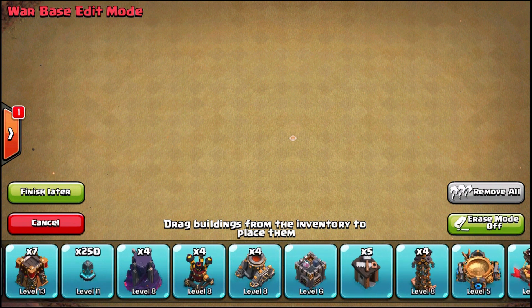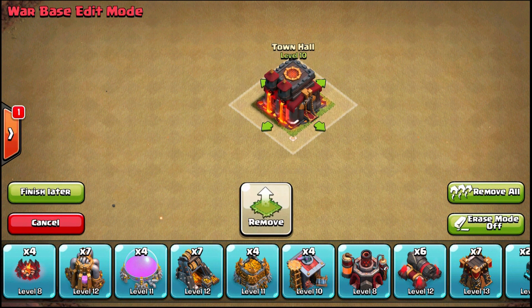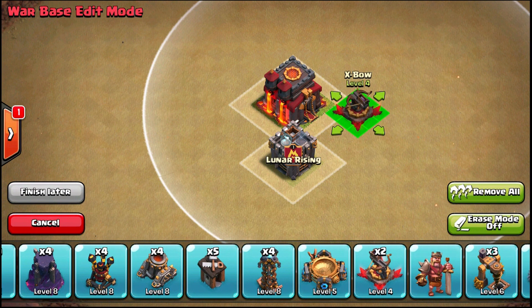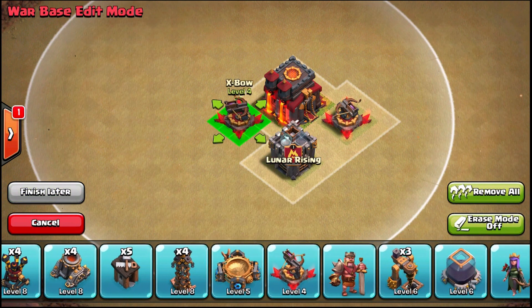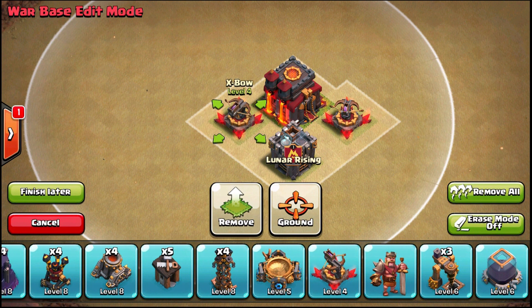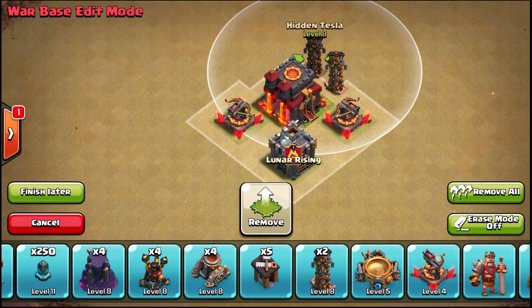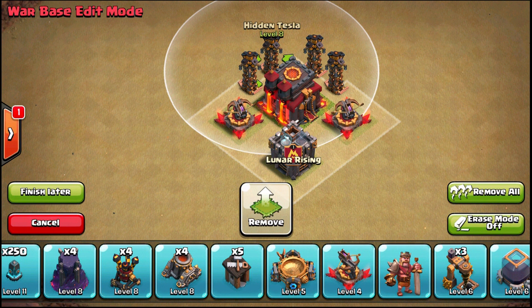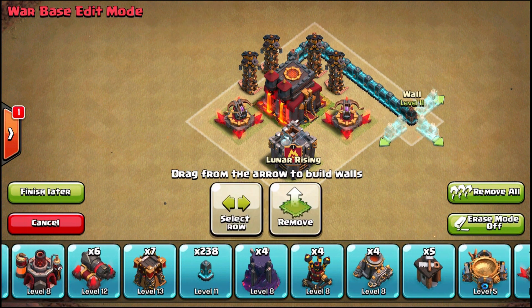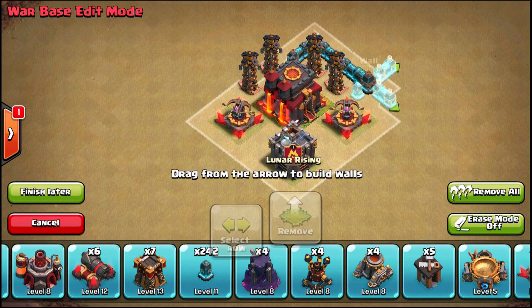Welcome everyone, Tyrell here. This is the guide for a Town Hall 9 trophy base. Everyone should know the basic core — Town Hall, clan castle. The clan castle doesn't technically have to be in the same compartment. This is fairly different from a Town Hall 10 because you only have two X-bows as your main defenses. At TH9 they're actually pretty decent with good attack speed, and the main things you want in your core are the X-bows and your Teslas — your two strongest defenses at TH9.